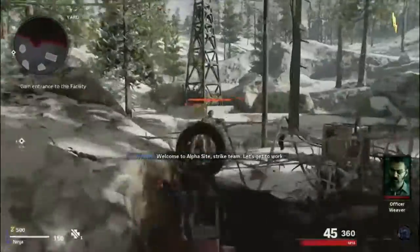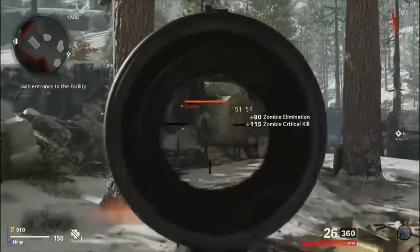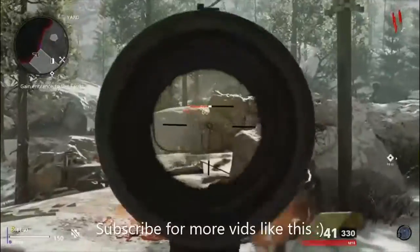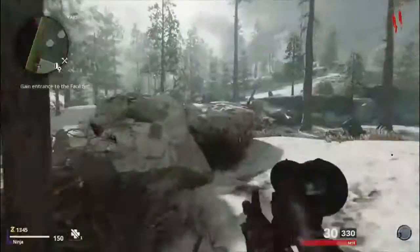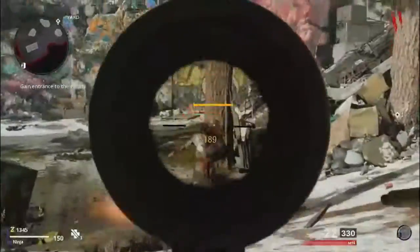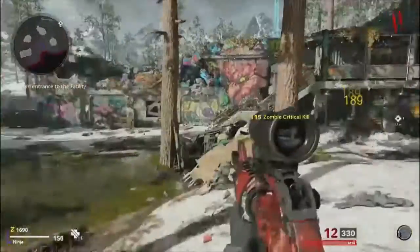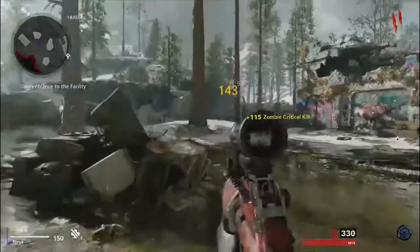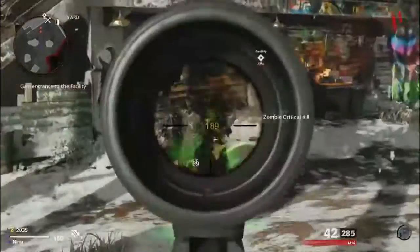Hey everyone, welcome to a Die Maschine speedrun guide for solo. We're going to jump straight into it. Starting off, make sure you have the M16 as it is a very high-powered gun. The first five rounds will be killing zombies as quickly as possible. Starting off, the zombies normally spawn in the same spot, so as soon as you spawn in, turn around, kill the zombies with the M16, then look at the main barricade. The first two rounds will be in the starting room.